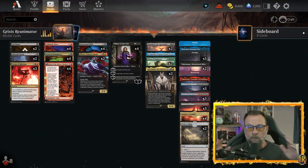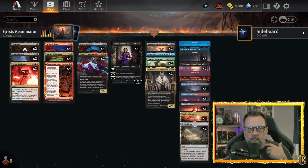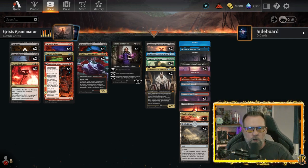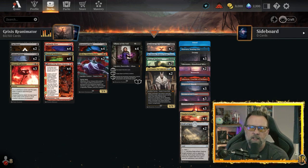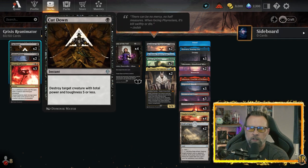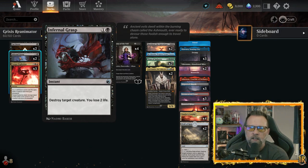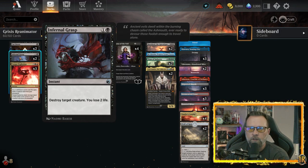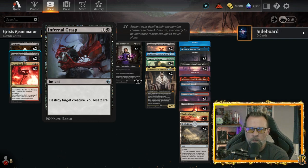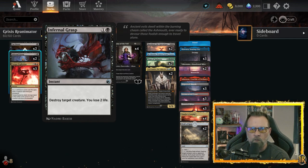We're going to hop into this deck list. We didn't necessarily build it on stream but we've played it on stream. T. Stokes had a really good list going and it evolved. Once Dominaria United came out, we've got our removal package: two Cut Downs from the new set — destroy target creature with total power or toughness of five or less. Infernal Grasp for the quick kill on stuff like Titans. Board sweepers are Meat Hook and not much else.